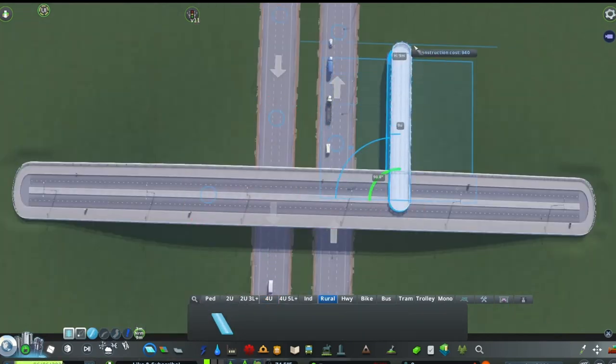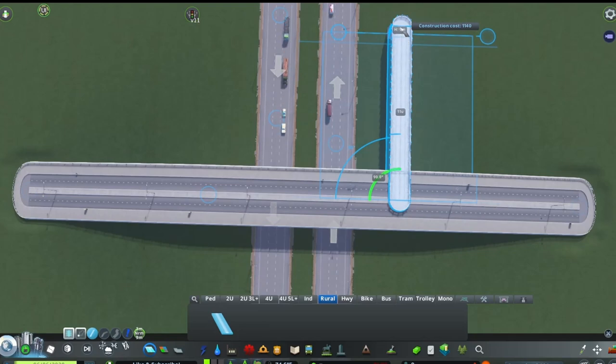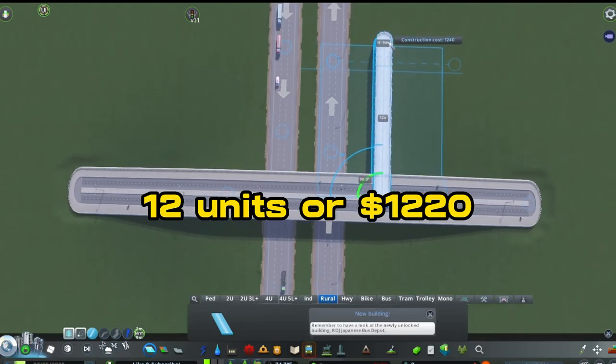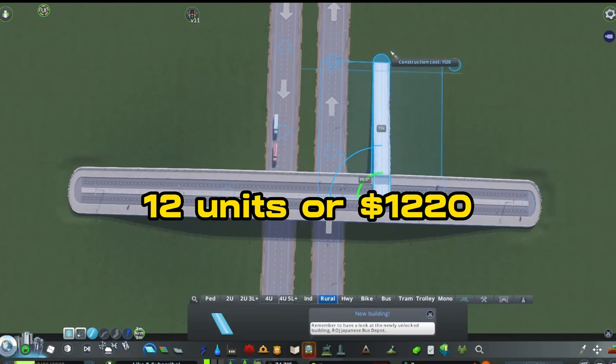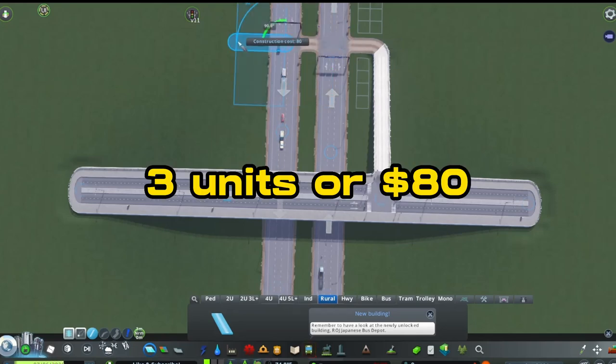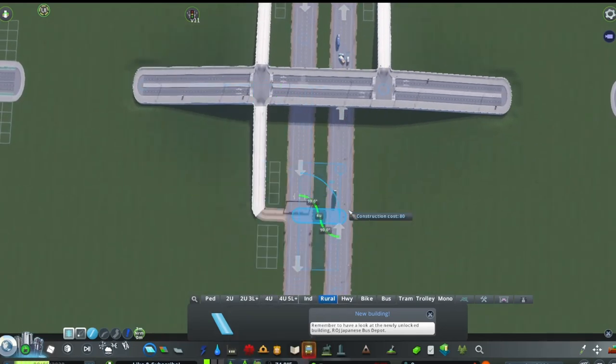Next, we'll create some guides. Using dirt roads at the nodes created on each side before the slopes, make 12-unit roads slope down to ground level — it should cost about $1,220. Then connect them to the highway like this, bring it back out three units or $80, and draw a box around the entire highway.